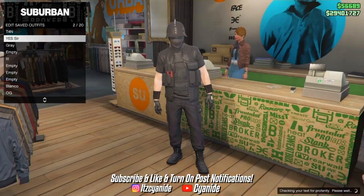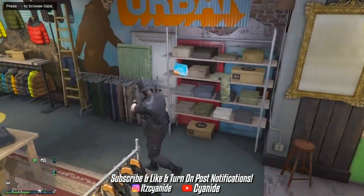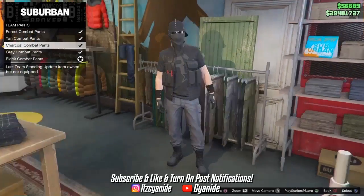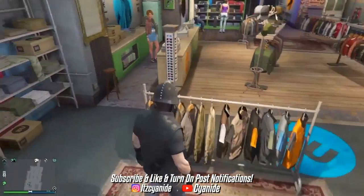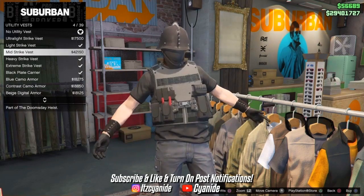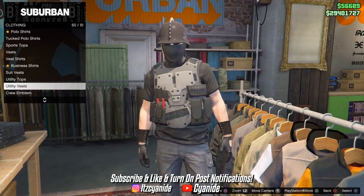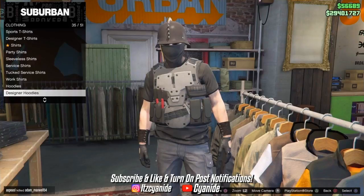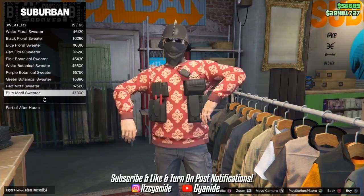Now we're going to work on the gray outfit. Make your way back into the pants section, go to Team Pants, and purchase the charcoal combat pants. Once purchased, go back to tops, scroll all the way down to utility vests — don't go to utility tops — and find the Heavy Strike Vest. Then go back into tops and scroll down to sweaters to find a gray turtleneck.